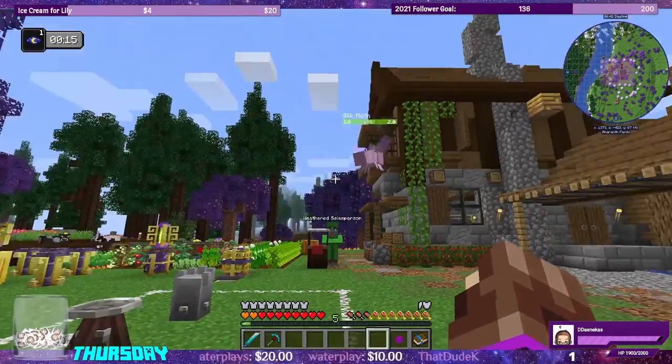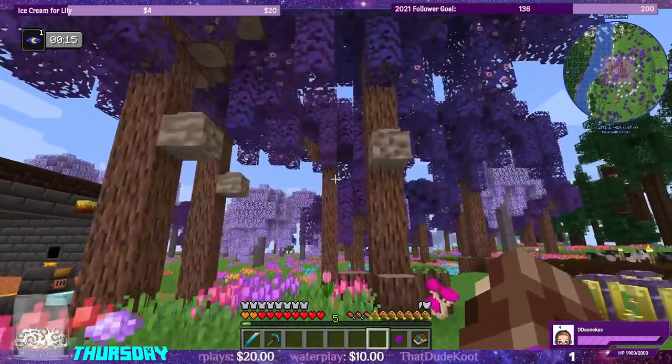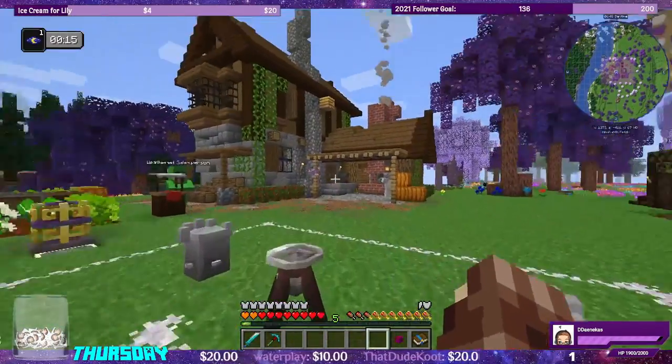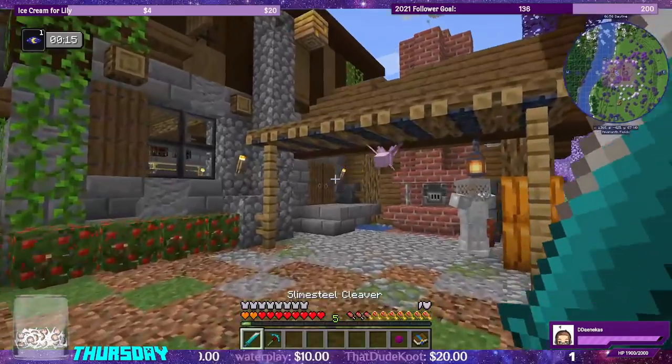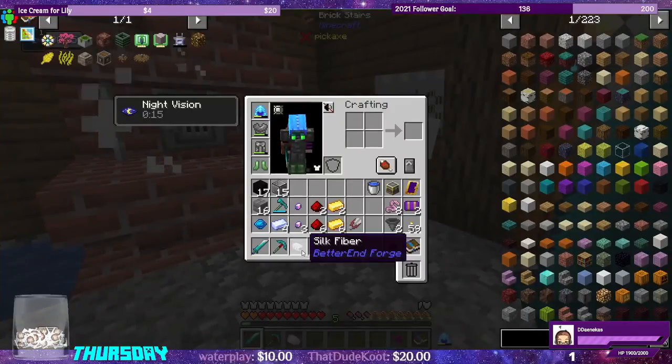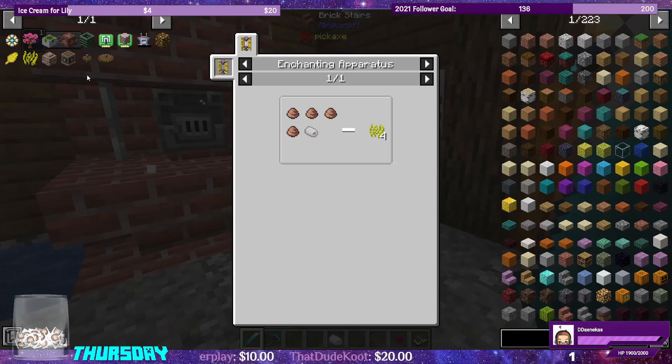Should we let these guys pollinate and then shear the Silk Moth Nest, or should we just slay them? Let's see if we can get one. We have one Silk Fiber — we just need one. We'll let the other one spawn willy-nilly and then see if we can shear the Silk Moth Nest instead, because from what I understand they work just like the Beehives.